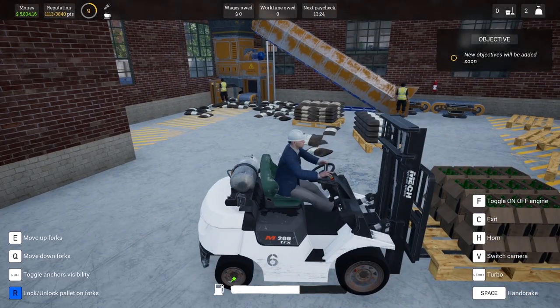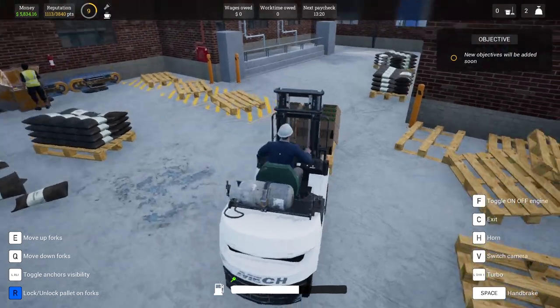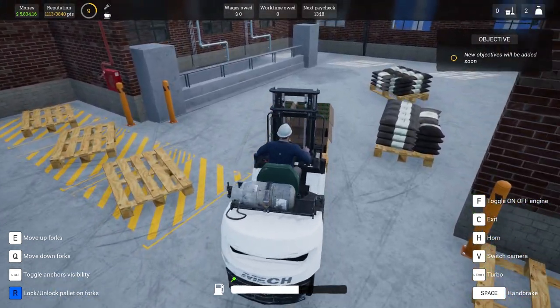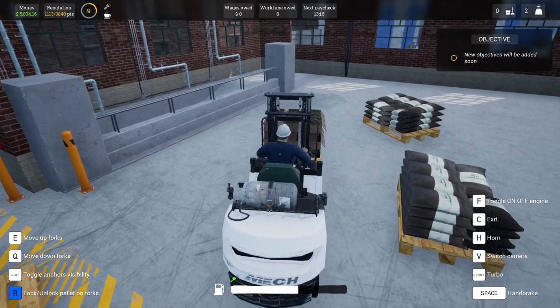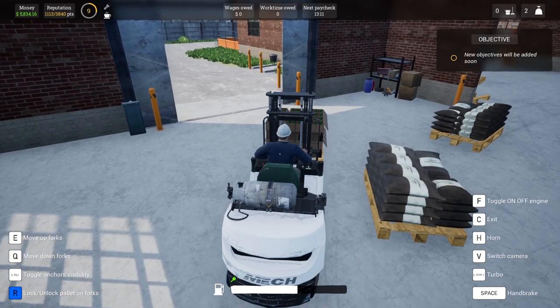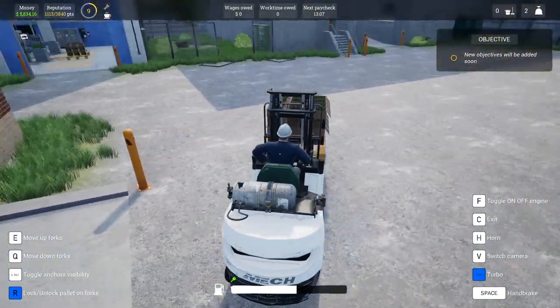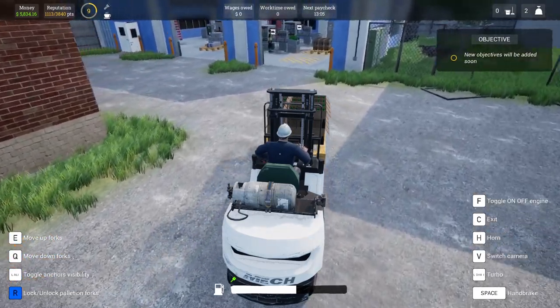Over here we have our grain machine and this is where we crush the malt from raw malt down into processed malt. As you can see, I've got a couple of spare pallets of that on the right. We're going to be taking those downstairs to the brewery. The game is chugging a bit — there are a couple of issues with the game which we'll go into in more detail later.